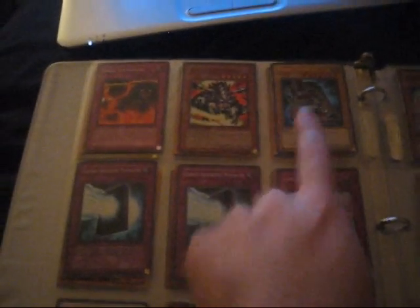Last binder. These two are secrets. These two are ultra. This one is a PSV; this is an RP02 I believe. This is an MRL. This is an SDP. I have a PCY version of this coming in as well. This is an OCG Thought Ruler. That might be outgoing now too.